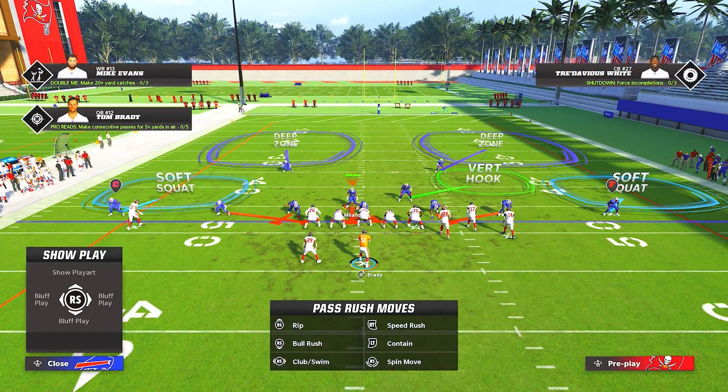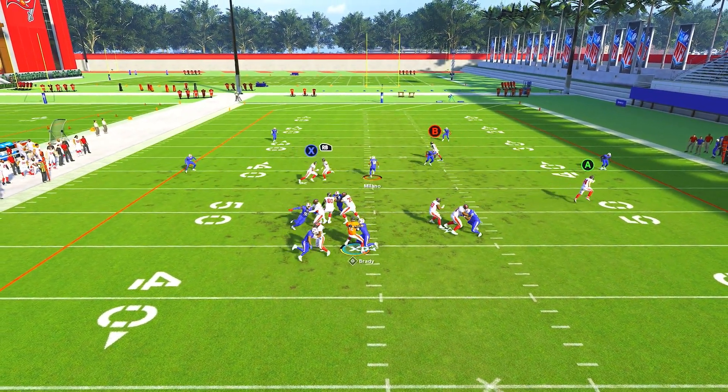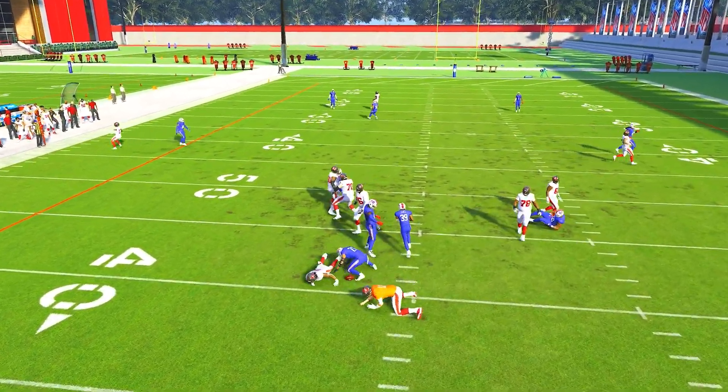Now that we've talked about defending the sidelines, we need to work our way to the middle of the field and defending mesh post. When it comes to defending mesh post, it's pretty easy. They're blocking the running back, so all we have to do is take away the two drag routes, and the soft squat's going to go ahead and take away the flat route from the tight end as well. The last thing we have to worry about in mesh post is the post route from the outside receiver. You can see how easy it is to take away the post route and drag route.